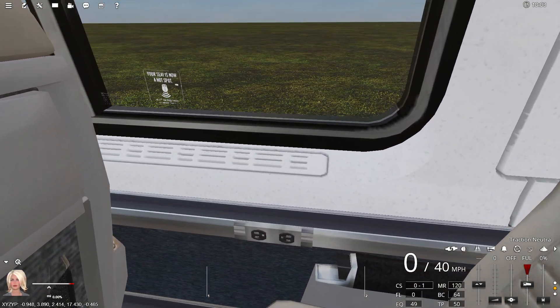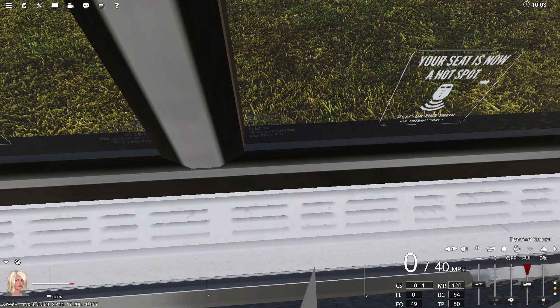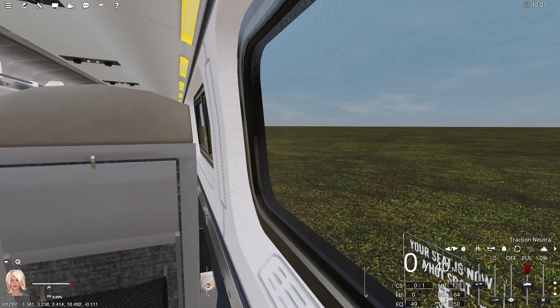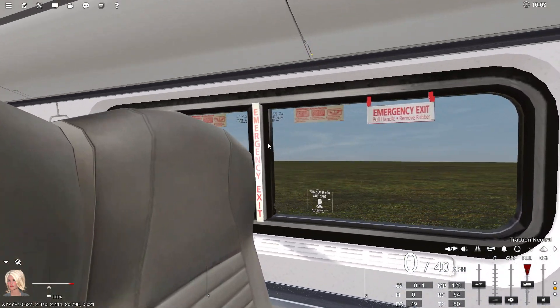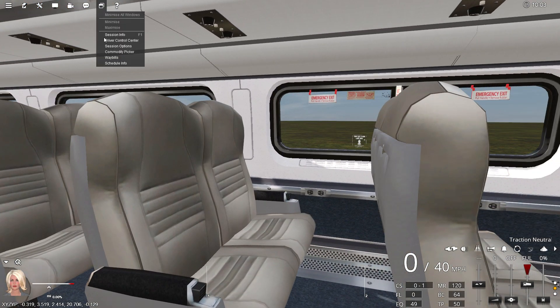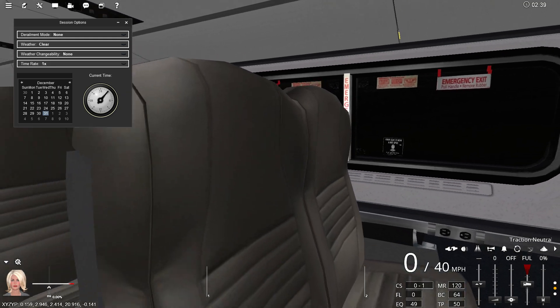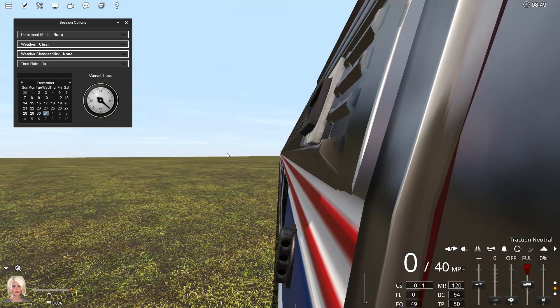I also added these decals here — branding, whatever you call them — as it is accurately a part of the real window. I also finished up some more decals with emergency exits, which were not there before, so that looks good. Those also glow in the dark, just as they do in real life.